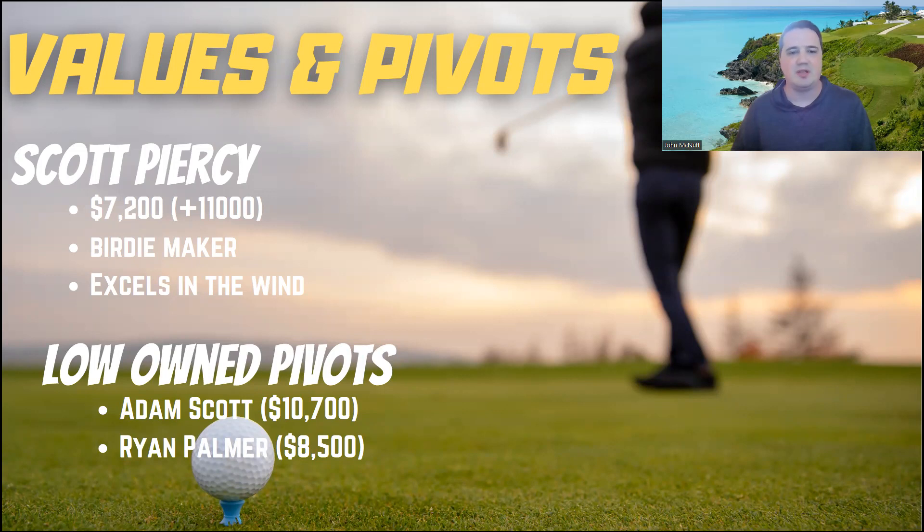One more golfer not shown on the slide — that's Kevin Roy. He is only $6,700 on DraftKings, 200 to 1 outright. I think he has an excellent chance to top 20 or top 30 this week. He's a very good ball striker, likes short courses, and pops up in my model a lot. Look for Kevin Roy as another cheap option at $6,700.